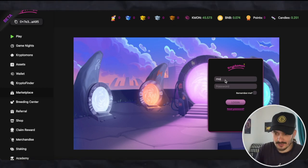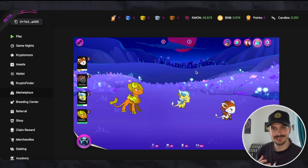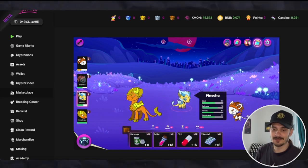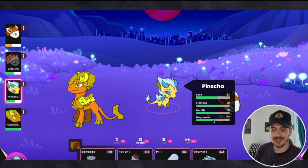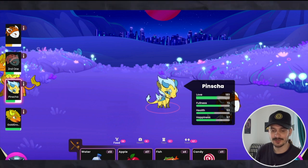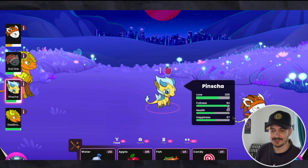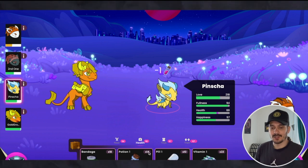The high-level overview of Kryptomon: if you remember Tamagotchi, this is the first aspect of the game. You gotta keep these guys happy — and not only happy, you gotta keep them full and healthy. You got fullness which is the food, you got health, and then you got happiness. To keep the fullness bar up, you give them from the food category — like an apple — and it rises.